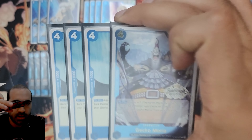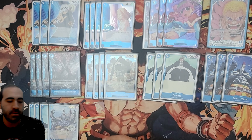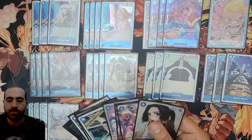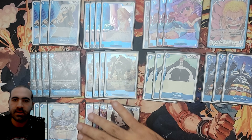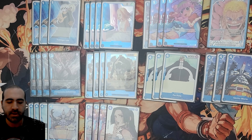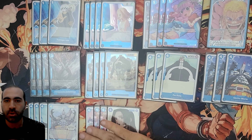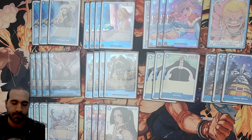Next up, we have four Gekko Morias. Gekko Moria is amazing — when he comes into play, you can grab a Shichibukai from your trash and put it in your hand. This keeps your hand really healthy, as well as Boa Hancock does. Boa is really, really good. She used to suffer a little before because people played a lot of hate against her, especially those green decks. But those counters are not as prevalent in the meta now, so usually you can draw with her ability. Both Boa and Moria help you keep your hand healthy, and both can be played off the top of your deck.